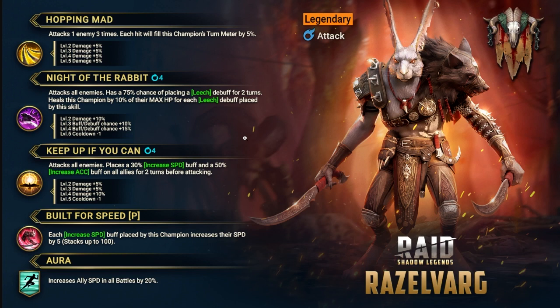On the passive: each increased speed buff placed by this champion increases his speed by 5%. So if he places increased speed on all five allies, he gets 25% speed each time he uses A3. It will take him about four uses — on a three-turn cooldown — before he stacks up to 100% more speed. But as his speed keeps going up he'll be taking turns even faster, snowballing. His speed aura in all battles is 20%, so he's useful in the leader slot if you need extra speed.